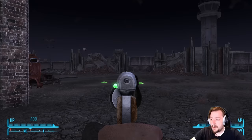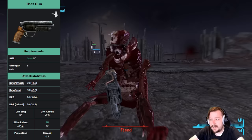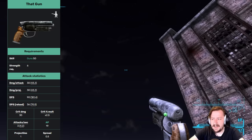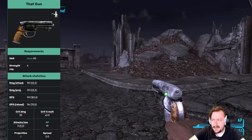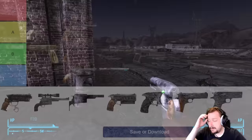Next we have That Gun, the unique version of the .556 pistol, which is in the base game. You can get it by buying or stealing it at Novak. It's slightly better than the .556 handgun at basically everything — a little higher crit chance, higher crit damage, higher base damage, and more DPS. There's really no reason not to grab this one over the .556. It's a really nice gun and probably a solid B tier if not A tier.